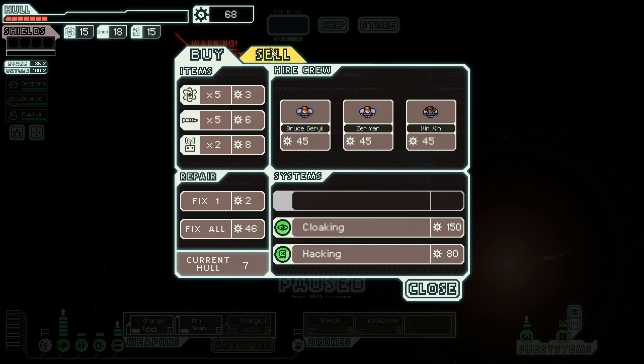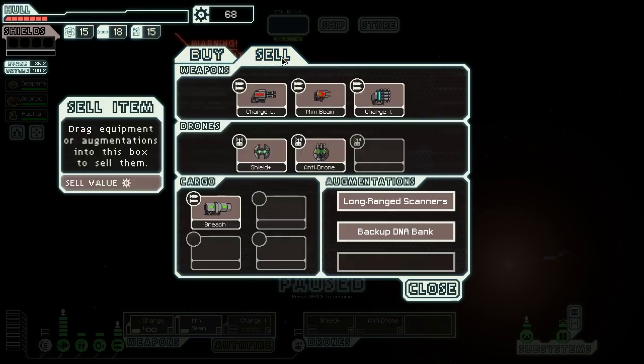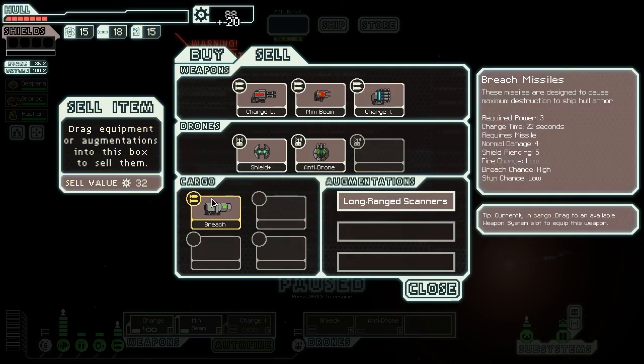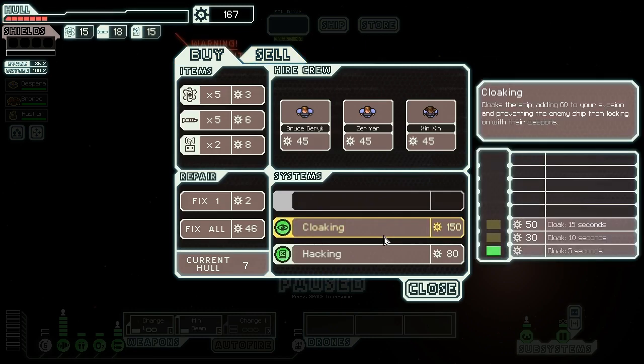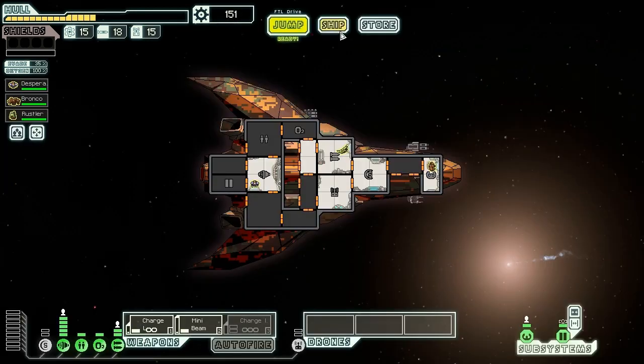They don't have another page, so we can't do much else. We'll sell our systems here to get more money and hopefully upgrade our shields to level 2 to make ourselves less vulnerable. We'll keep the long range scanner, but sell the backup DNA bank, the breach missiles, and the anti-drone because it's terrible. We're selling all that junk and see if we can actually make this ship do something decent. We could buy cloaking, but instead we'll power up our current systems and heal ourselves up to half hull so we're not immediately going to die.